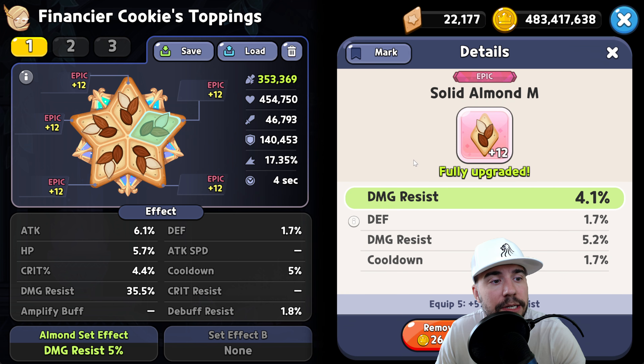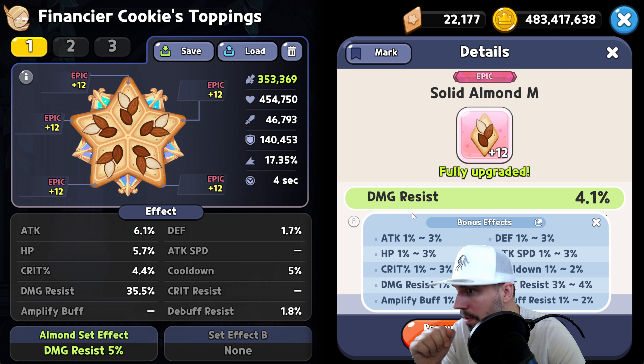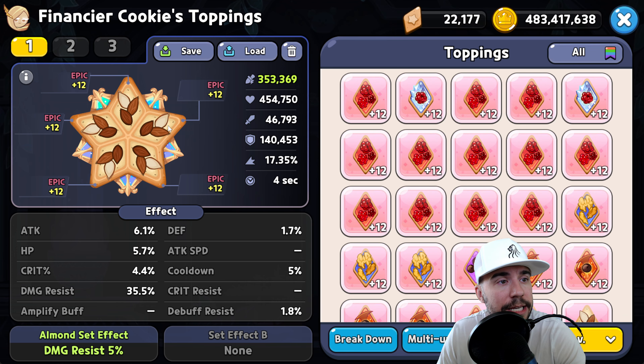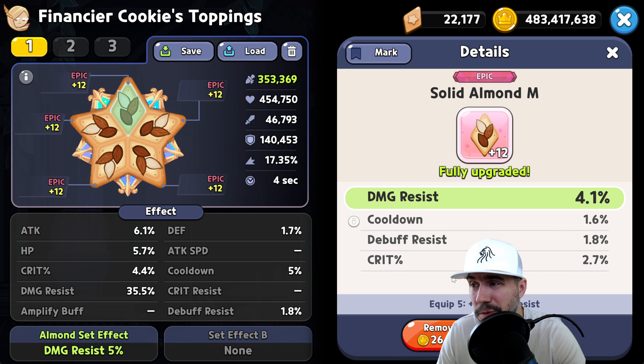Consider how you want to split between biscuits and toppings. For bonus effects on toppings, prioritize damage resist first, then maybe defense for healing amplification, HP, cooldown, and attack. Looking at my current set: defense, damage resist, cooldown — great. Attack, HP — fine. Crit is worthless for us. Damage resist, attack — nice. Cooldown, debuff — not ideal but not terrible. I'd rate this set around an eight, one of the better sets we've had.